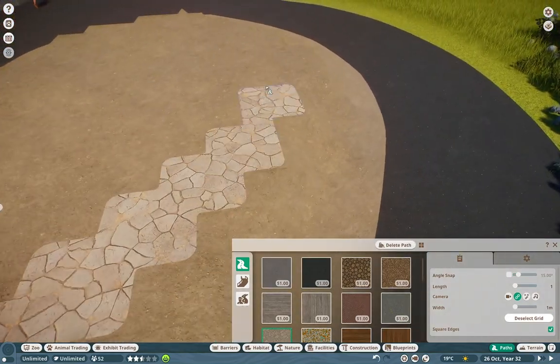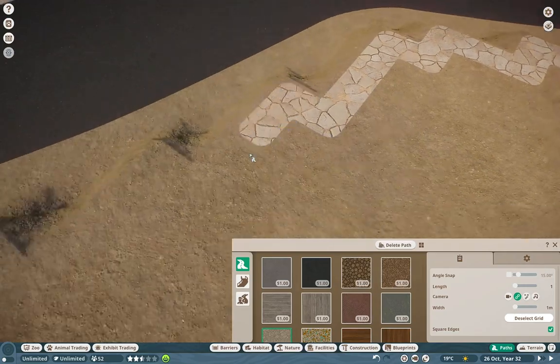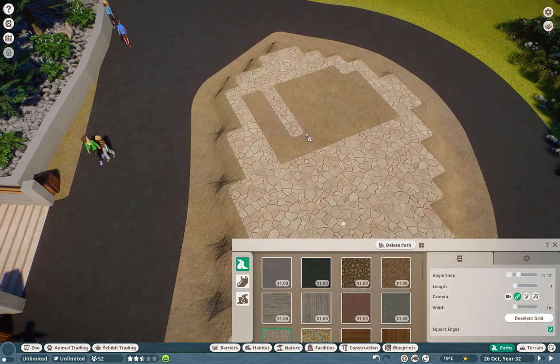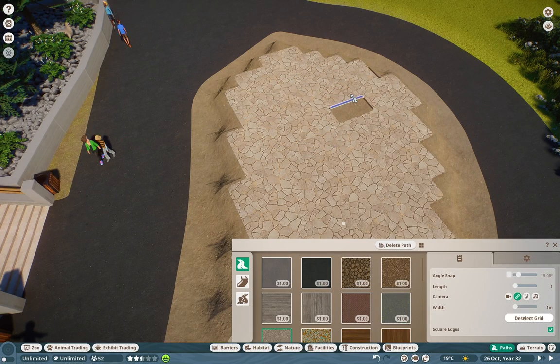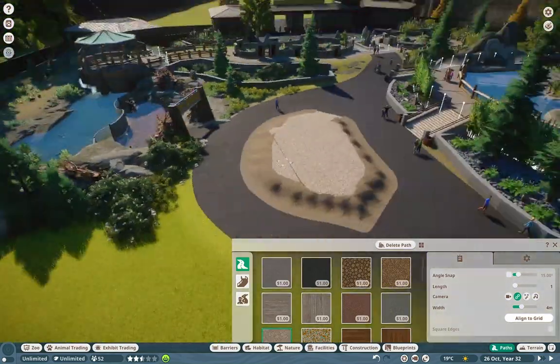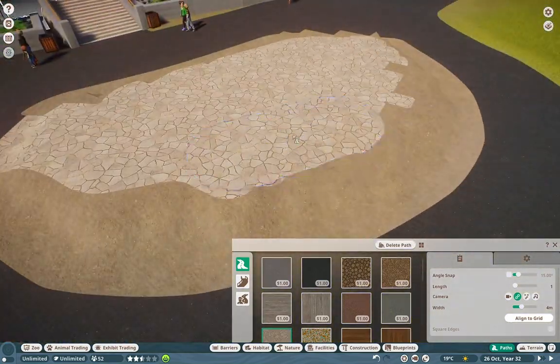Now, yes, we are back in here, and we have a double feature today. We are doing two completely different things over here — not just one, but two features of this entire section. First of all, we have a little bit of a cafe that we're doing over here, a little bit of an open-top cafe.